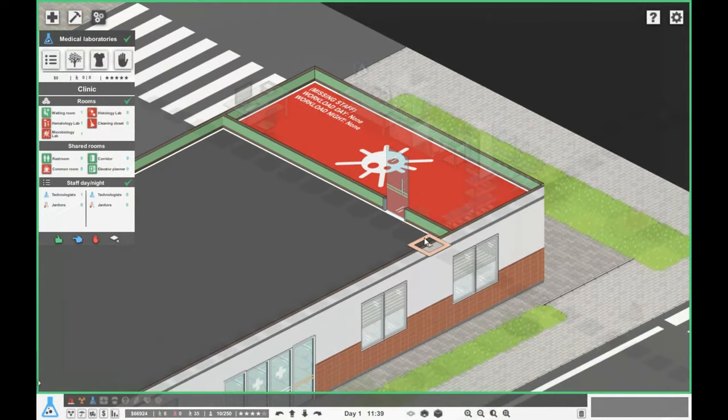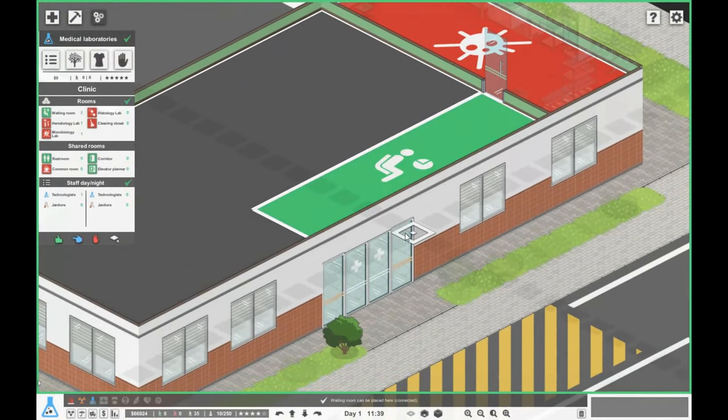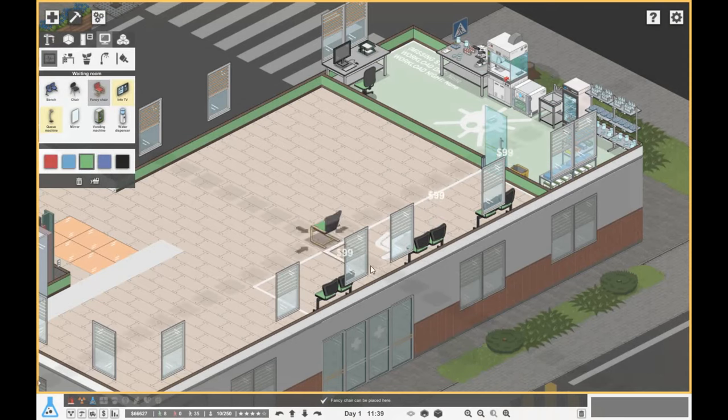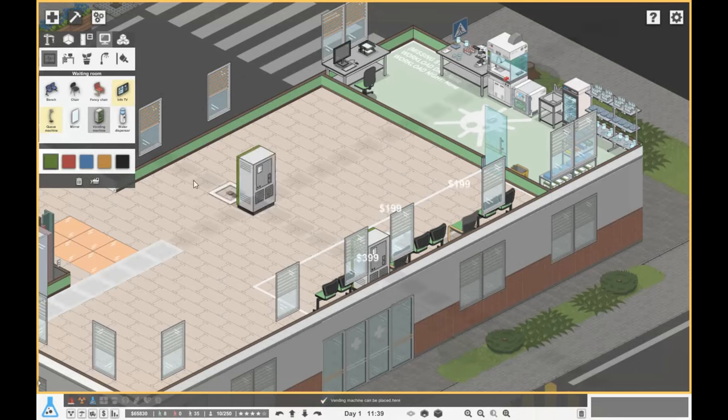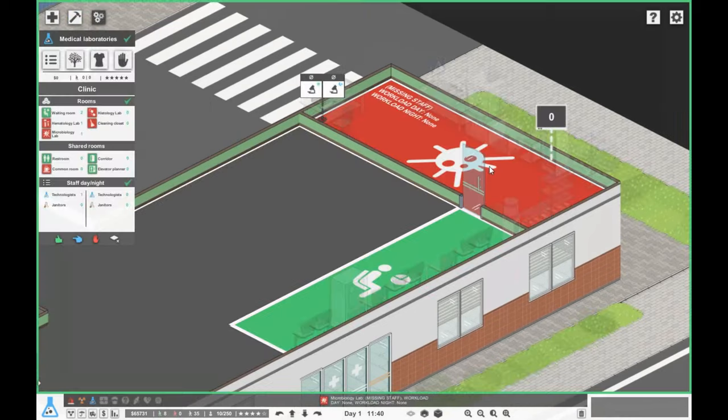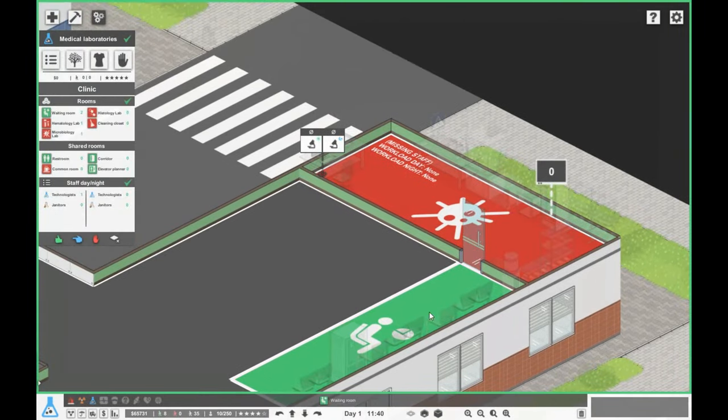Waiting room — we'll go for a long waiting room there. Seating-wise we'll get some benches with some chairs also. There we can say vending machine, water dispenser. No need for an info TV here because they have to give the scientist and collect from the scientist their sample. So that's a basic microbiology and waiting room setup.